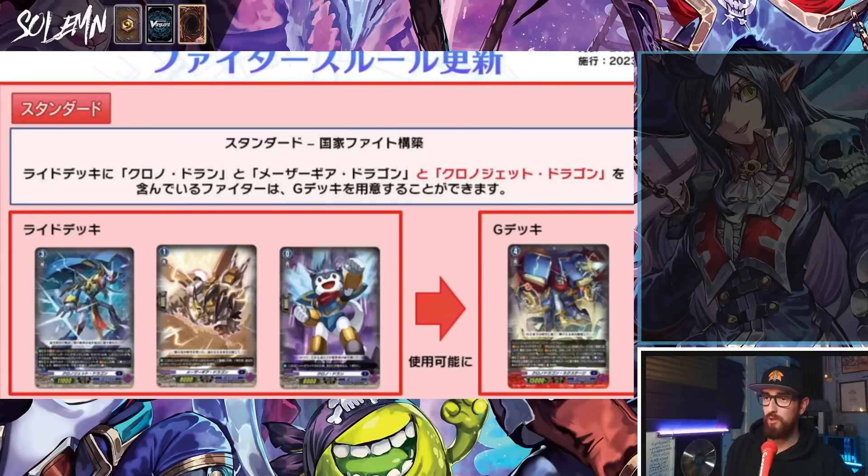Next we have the ban list. For Chrono Jet, from now on you can only stride if you're actually using a Chrono Jet deck. I'm assuming this is because people were trying to use it in different ride lines to break the ride line ruling. I don't know exactly what's up with that, but okay — this part is not quite as important.